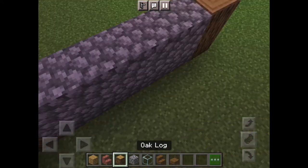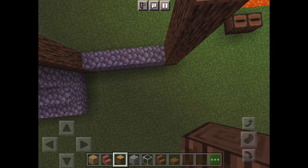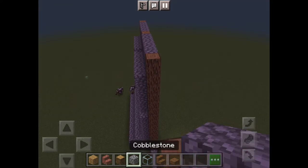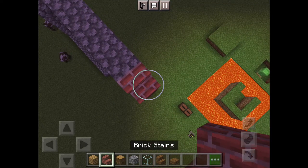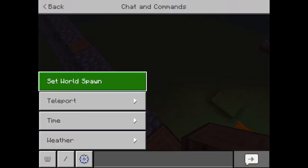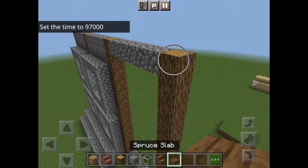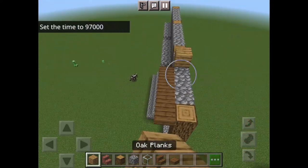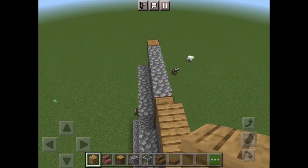Okay, so right now I just finished off with two more windows. Now I'm going to work upwards and start placing the 15 blocks. This is super easy to do on survival. I was planning to do it until I realized I spawned in a snowy biome, so I had to get a different world. So I'm just placing in the slabs, now some wood.